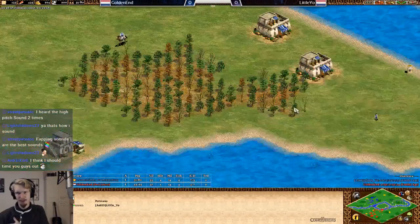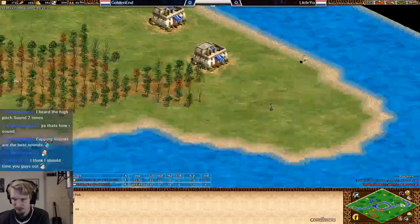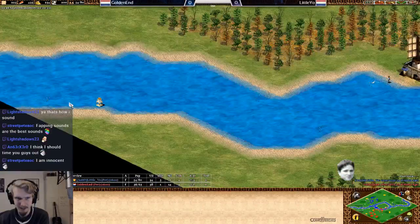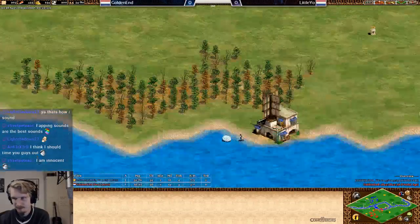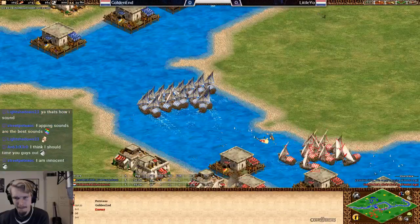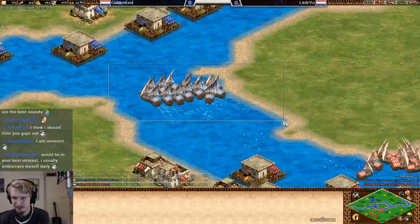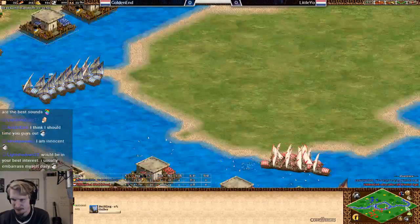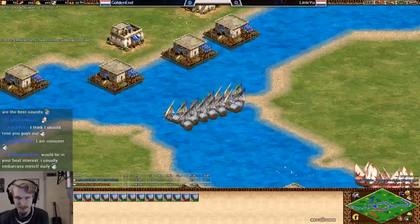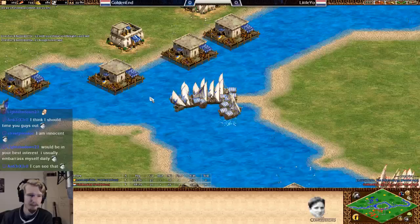Good move here by Lilio — just making sure he's not getting landed by placing houses all across the shoreline. With a map like this it's such a long shoreline, it's really easy to get sneaked. That's really smart. Golden Ant isn't doing that, which is a bit surprising. So even if Lilio would lose the water, he could still just land Golden Ant. But he shouldn't lose water in this position anyway.